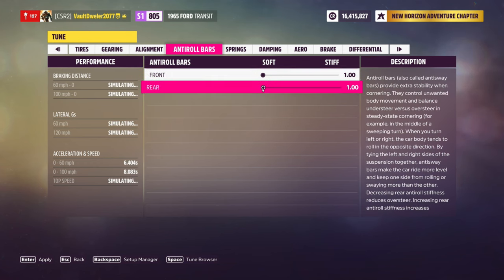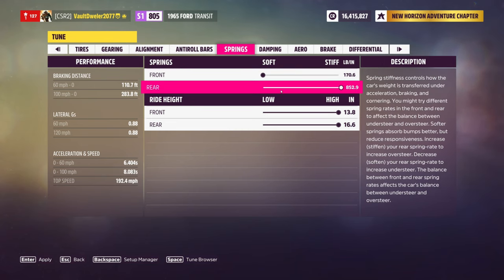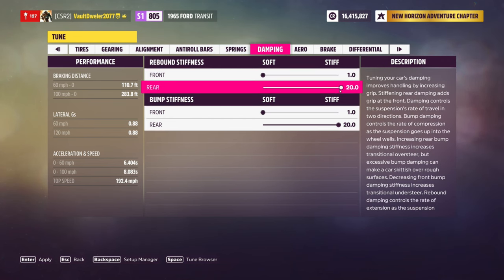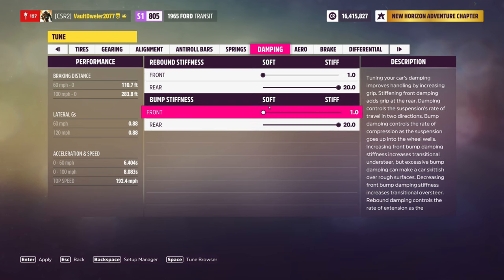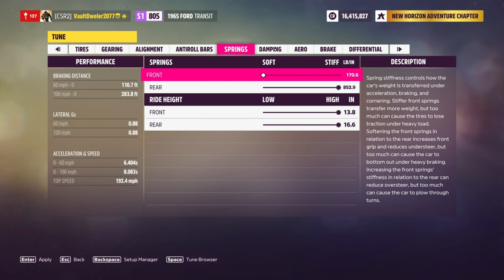Sometimes I just put the anti-roll bar on one on a lot of cars and it works fine. The main thing for suspension is maximum rear spring if you're wanting to lift the front wheel, minimum front spring, maximum rear dampening, minimum front dampening, and always maximum ride height. The higher the car, the easier it is to trigger a wheelie, and the shorter the wheelbase, the easier it is to trigger a wheelie.